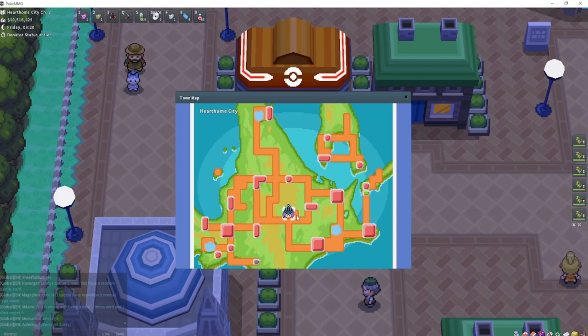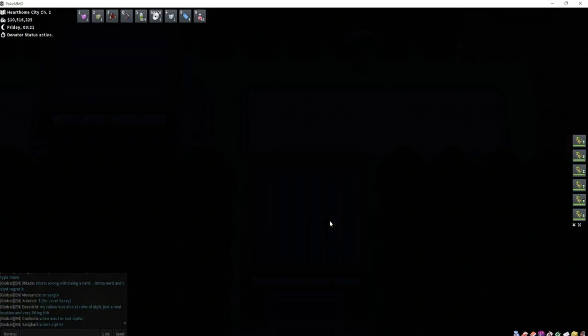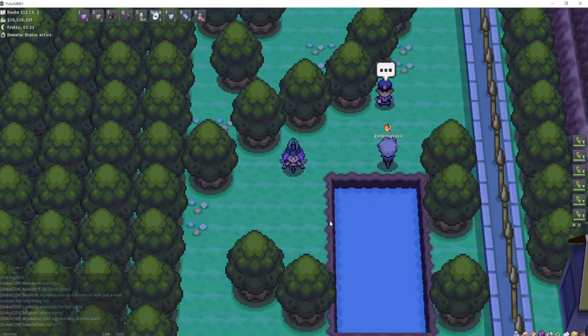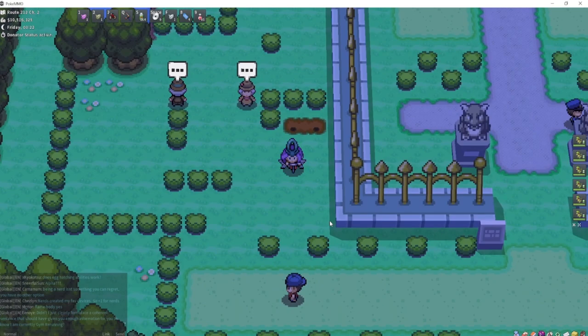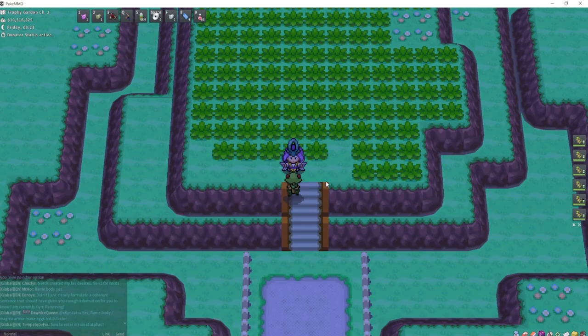Pikachu can be found in the Sinnoh region in the Trophy Garden. You're going to start in Hearthome City and travel down to the Trophy Garden — go past these guys, up through the mansion and to the back of the mansion. Pikachu is a common encounter there.